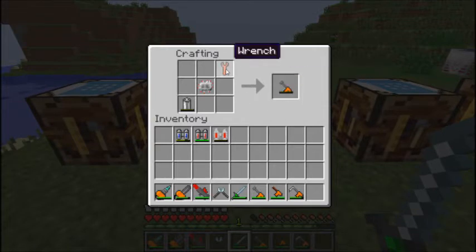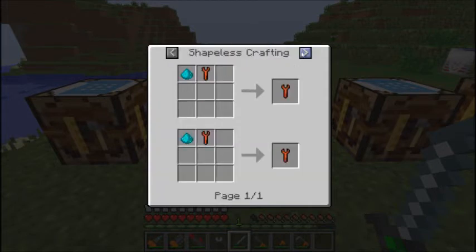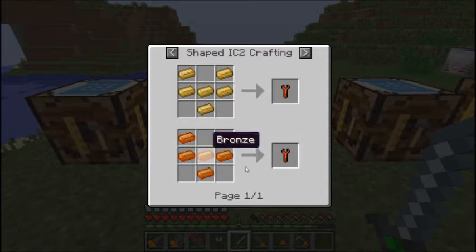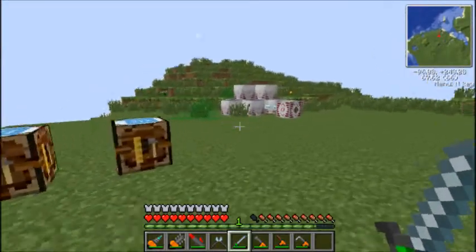Then you have your electric wrench. I should show you the regular wrench as well - your wrench is made with six pieces of bronze arranged in a specific pattern, and that gets you this wrench here. Your wrench is basically used to take up Industrial Craft items.